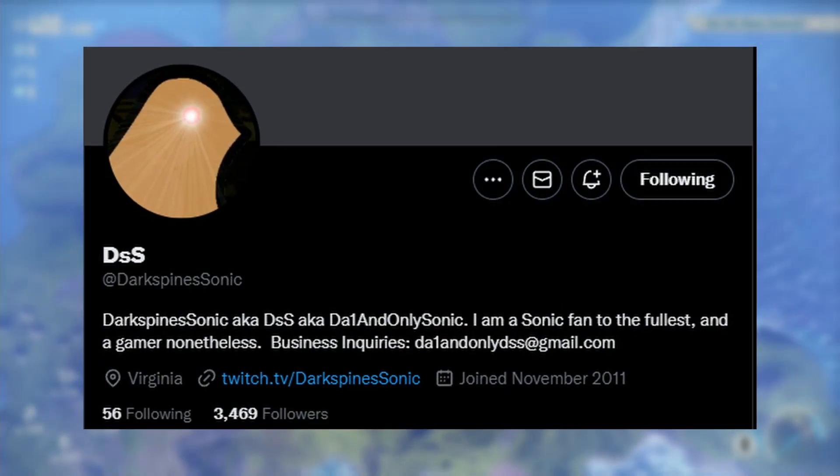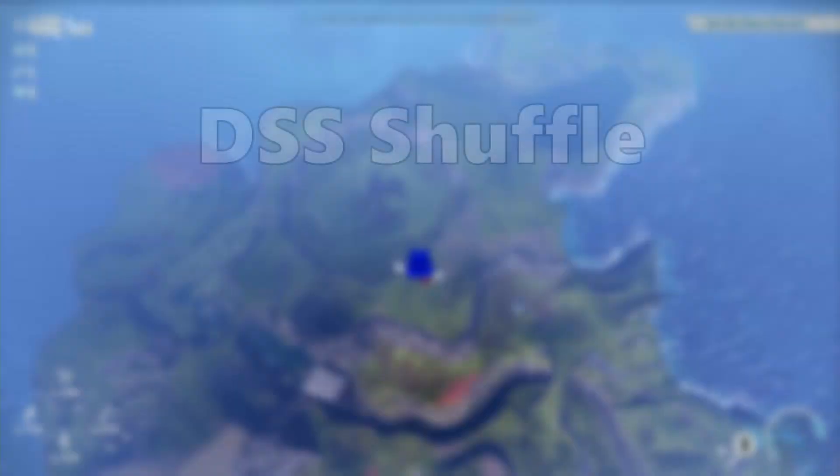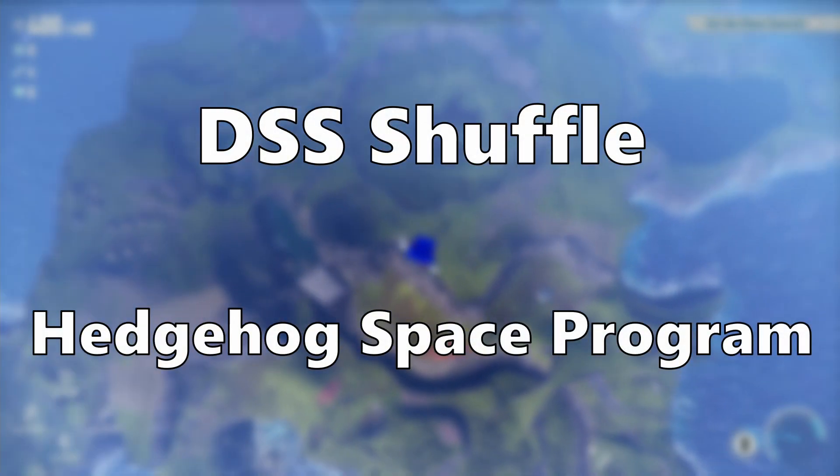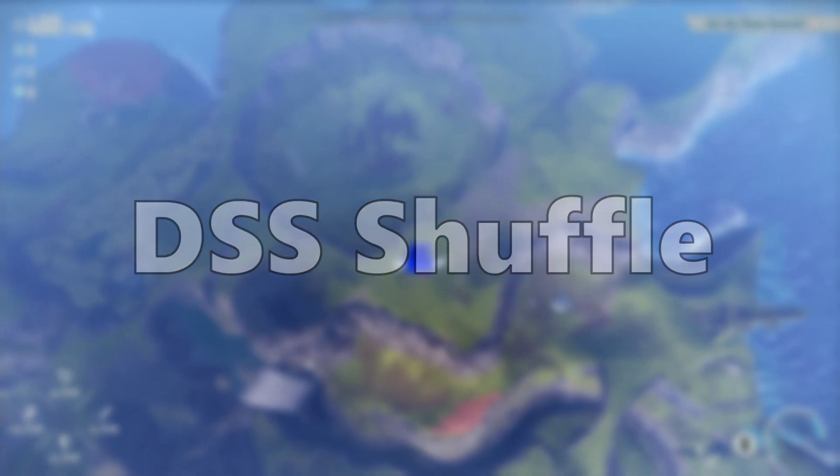This strat was discovered by the one and only DSS on day one of Frontier's release. While there isn't an official name, DSS Shuffle and Hedgehog's Space Program are being used currently. Choose your favorite, but in this video, I'll be using the DSS Shuffle.